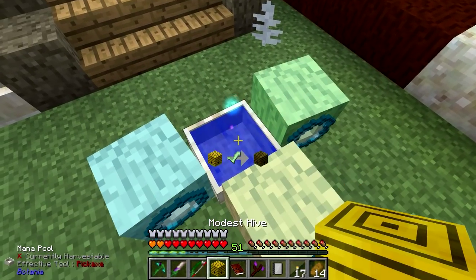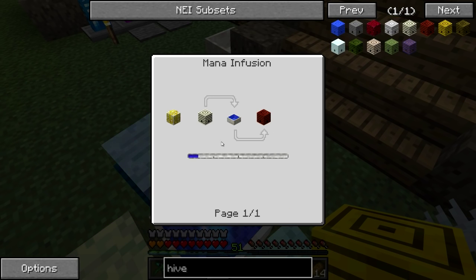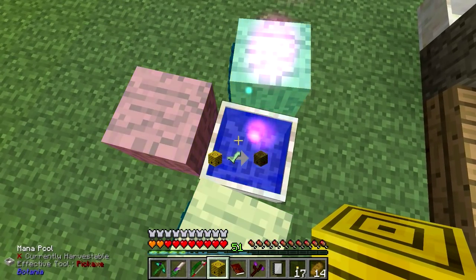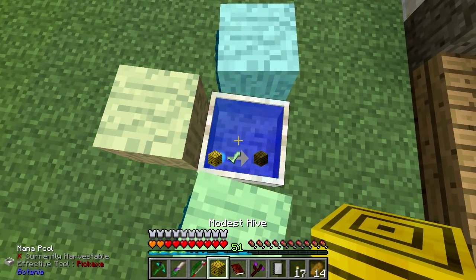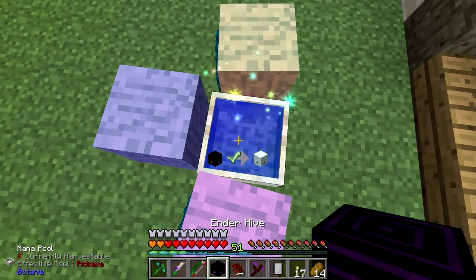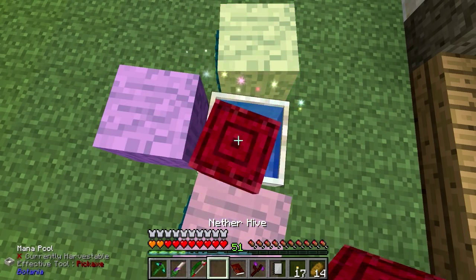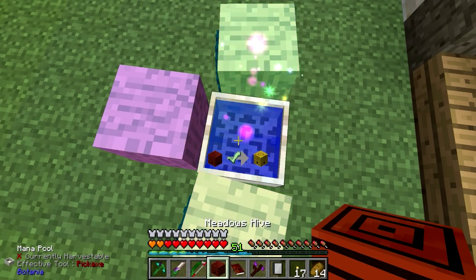Which I believe is done by chucking it in here. Let's just check — forest hive, unusual hive, never hive, rock hive, water hive, marshy, winter, ender, tropical, modest. So I think what we do is we just keep throwing it in here until we get a meadows hive. That's the plan. So we'll chop it in and get all the different types of hives until we get to the one we're after.